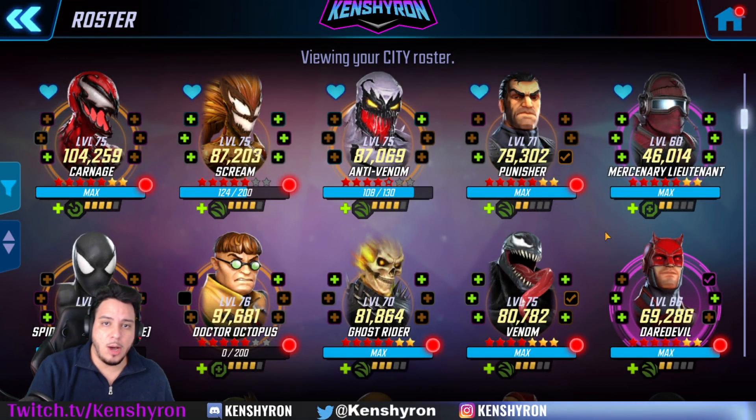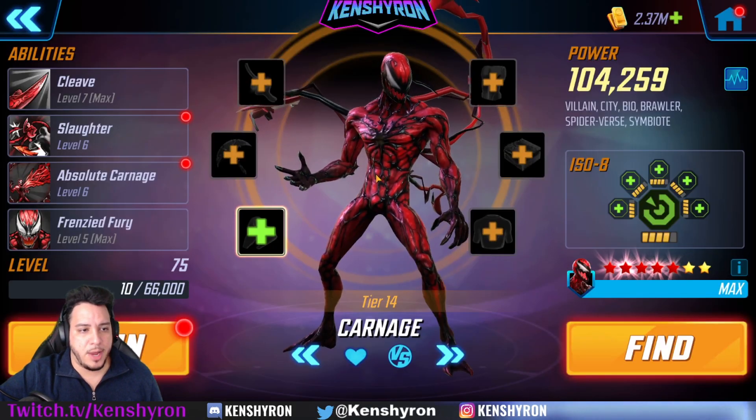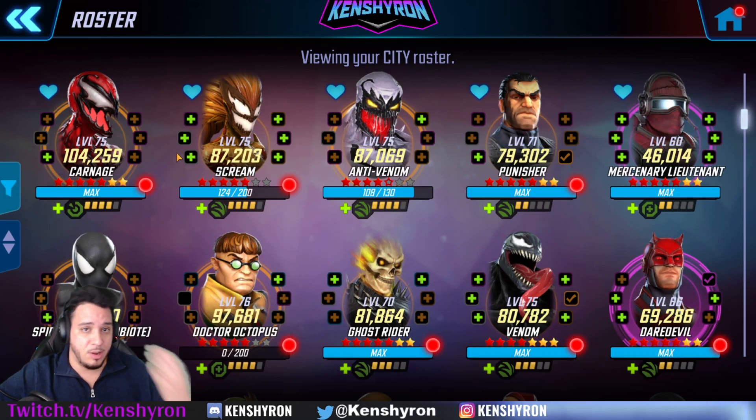For the city nodes, I want to talk about the Symbiotes. Carnage and the Symbiotes are still an amazing team - I love them and more than likely I'm going to be taking all of them to Gear 15 at some point. Carnage and Anti-Venom are my priorities when it gets time to start building my city characters. The reason I didn't take any bio characters for cosmic was so I can save my Gear 15 for Anti-Venom, making sure you don't build bio characters for cosmic so you have an advantage when you get to the city nodes.